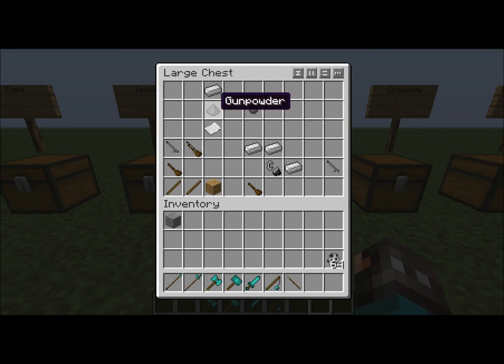A musket — this has a ton of crafting recipes. Two sticks and oak wood, or any kind of wood, to make a gun stock. Then gun stock plus musket barrel makes a musket. To make the gun stock you need three iron, flint, and steel — that makes the musket barrel. For the musket round you'll need iron, gunpowder, and paper.